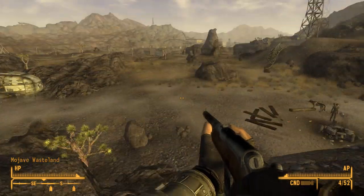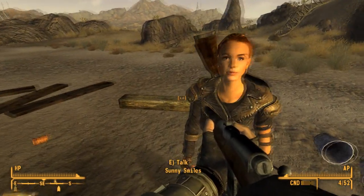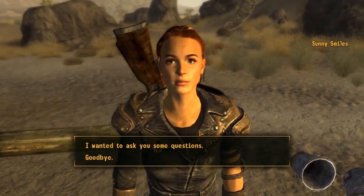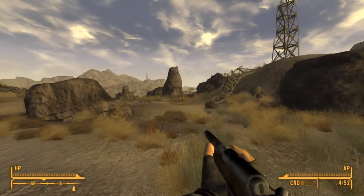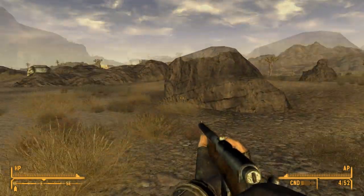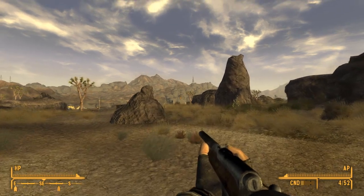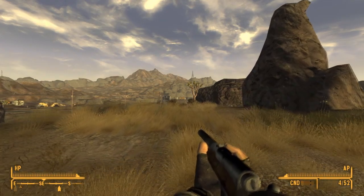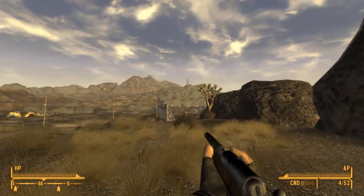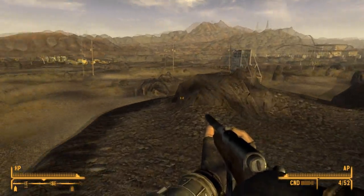There's a gecko down there. Oh, here's Sunny Smiles or whatever - Sunny Smiles. Everything all right? Until next time. Oh yeah, that's right, because we need that one plant or whatever to continue on that campsite quest. I think we're done, so let's continue onward into the Mojave. There's a trailer out there - it's on the way to the amusement park, so let's go check out what's going on at that trailer.